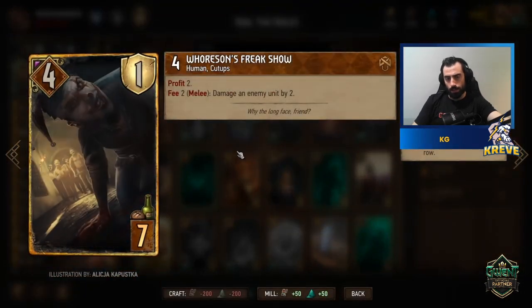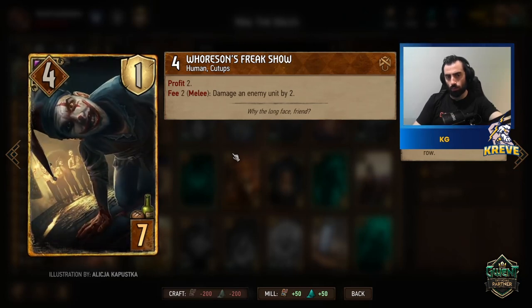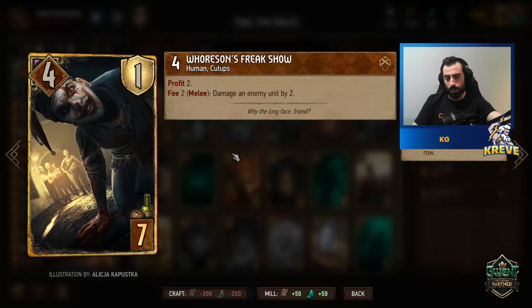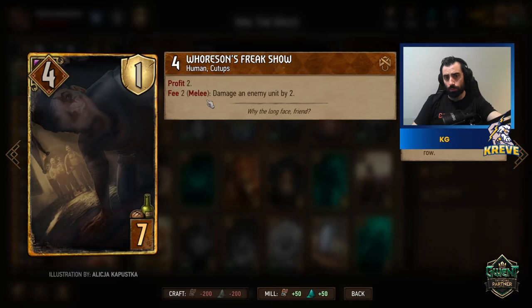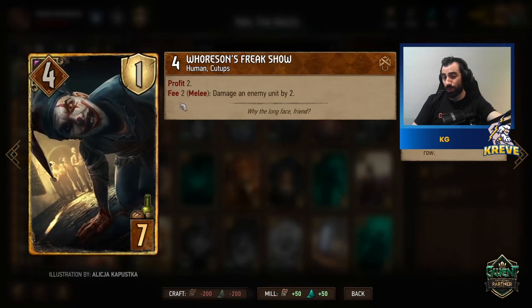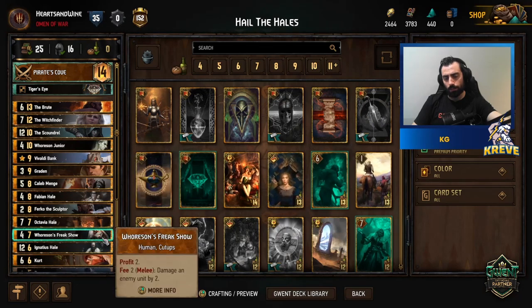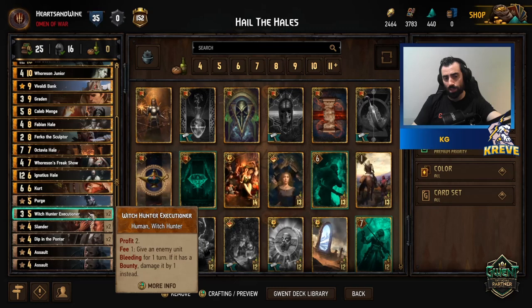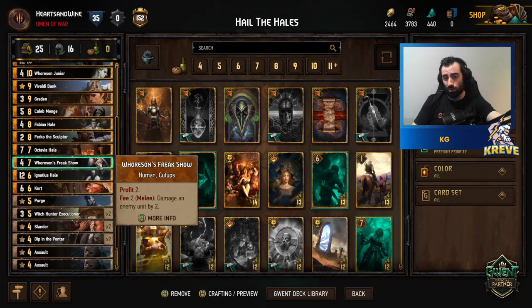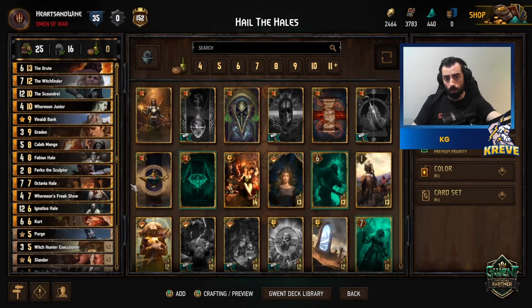Freak Show is a nice, consistent card for dealing damage through the bounty archetype: Profit 2, damage an enemy unit by two, feed two when played on the melee row. You can play it in the first round depending on your hand — you definitely want at least one unit that can deal damage, whether that's Witch Hunter Executioner or Freak Show. But if you can save Freak Show for later with Witch Finder, that's probably the more optimal play.